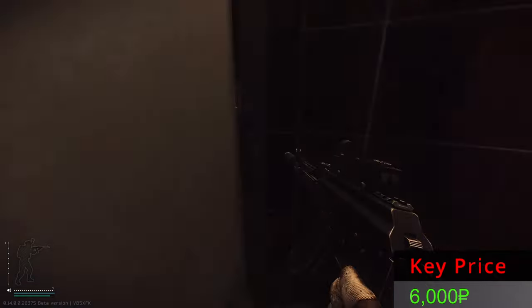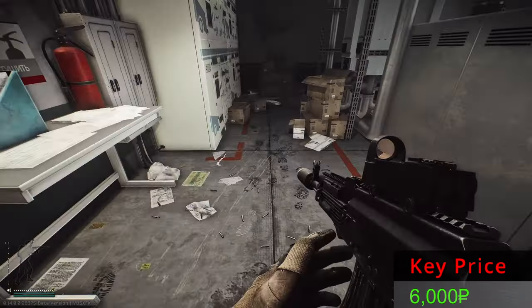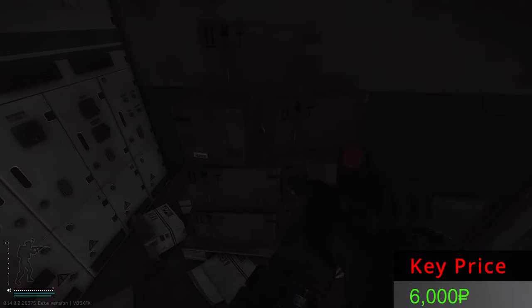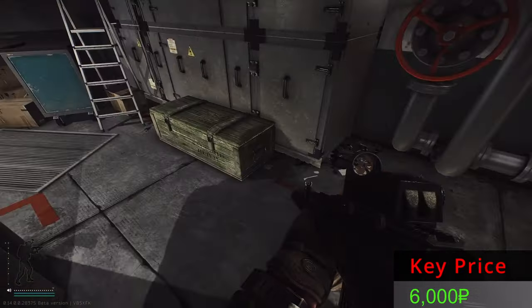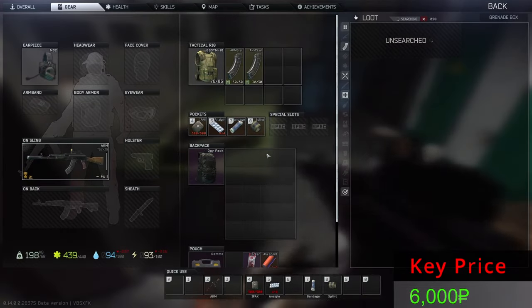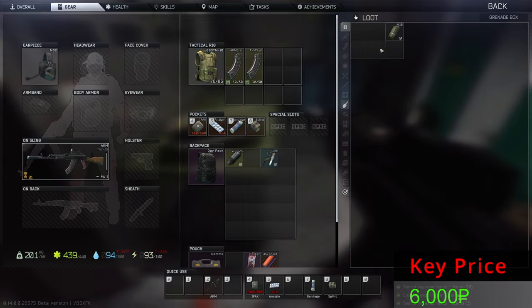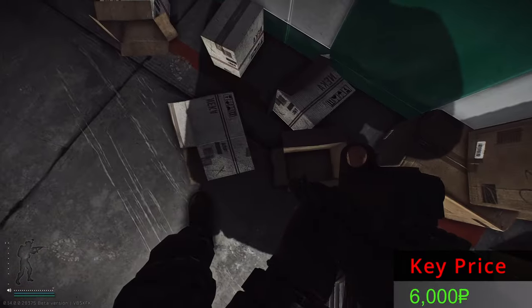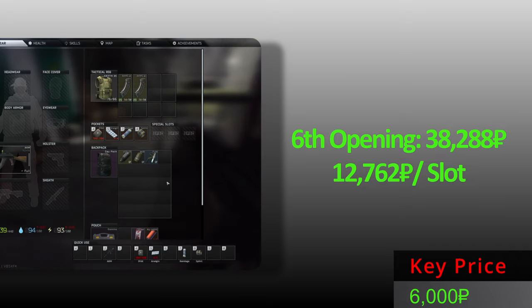Let's see if door number six will be better than the previous ones. The door behind us — because we don't want some uninvited guests. It seems that nothing is here, no container. This can be opened. Is this the worst one? I think it is the worst one, sadly. This is bad — only this from door number six.